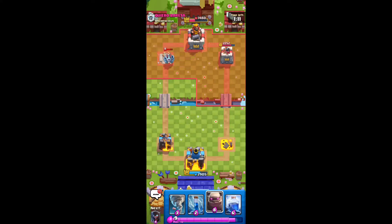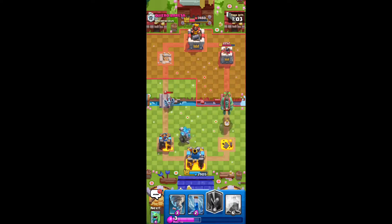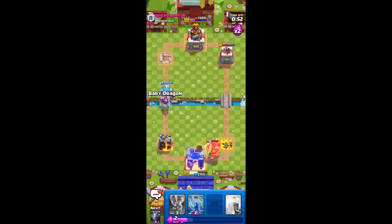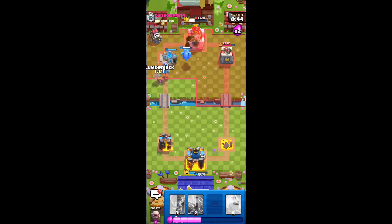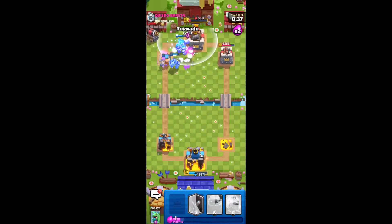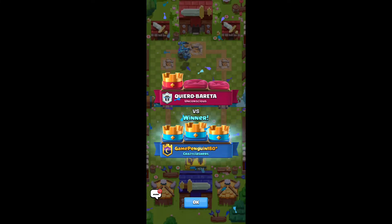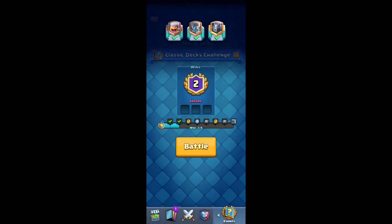I want to go Golem right here. If he puts anything, I'll go to the Golem. I can deal with this Goblin Giant with the Night Witch. I'm going to ignore all of what he just did there and keep going in on the left side. We're going to zap this before it gets a shot. Good game. Sometimes with Golem you need to be pretty aggressive and sacrifice almost all three towers like I did there. It was pretty risky, but I knew he would not have enough elixir to defend some of my pushes.